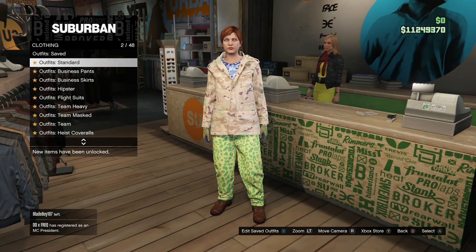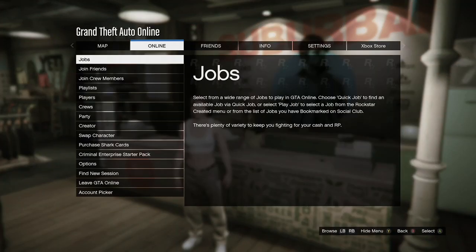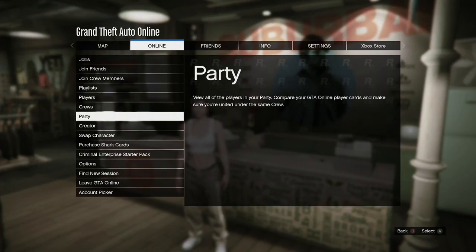Once you save the outfit, hit B, go to standard outfits, and purchase the Chica outfit. Once you have that, back out, hit your pause button, go to online, and click on Creator.